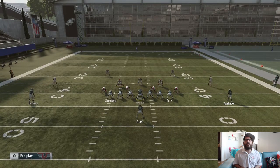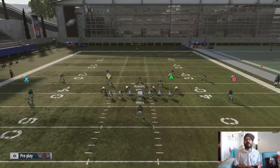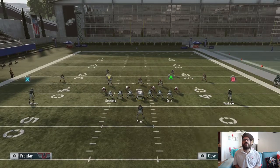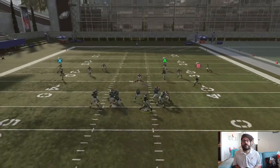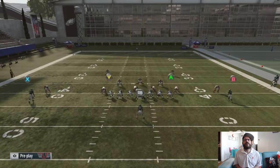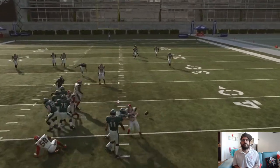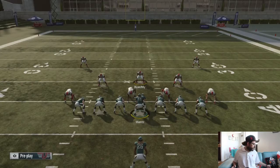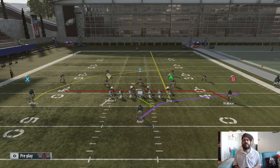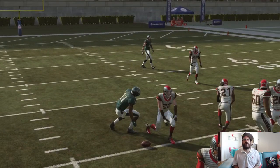Now let's take a look at the cover 4. That throw is not going to get as open as it develops down the field, so you want to throw it a little bit earlier — kind of in between the outside linebacker and the middle linebacker. There's a little bit of a window there right on the inside hash marks to hit him. If you don't want to throw that one, you're going to want to check down to B. Right up the middle to him — that's the idea with that one.